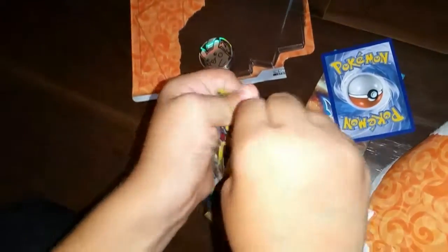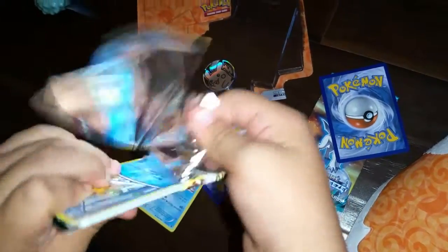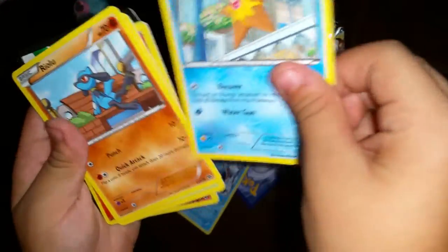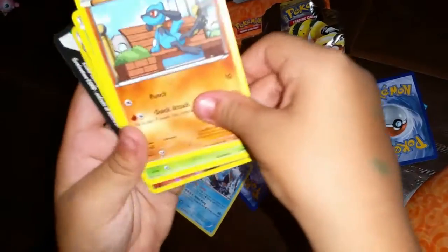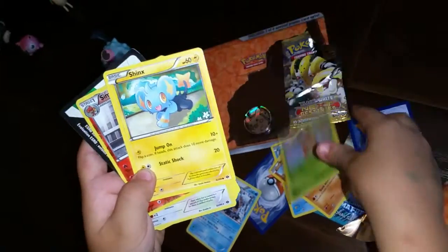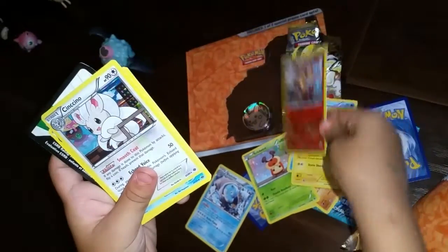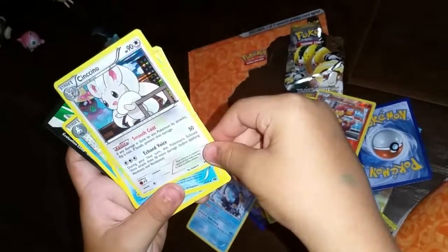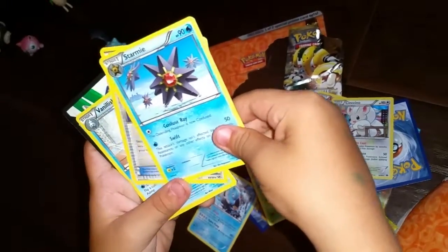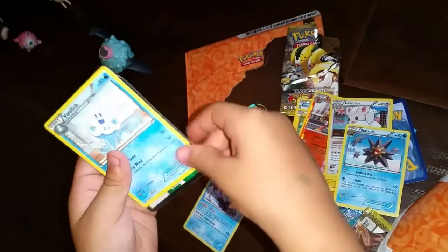Here goes the basic type. Starting with Staryu, Riolu, Cricketot, Shinx, Simisear. Whoa, you got better than the other one — Shinx, Luxio, Starmie, Level Ball, Weavile.